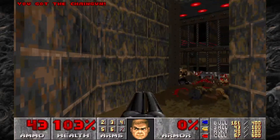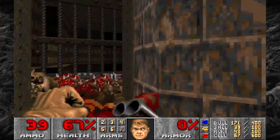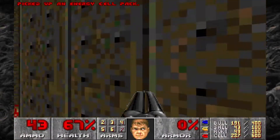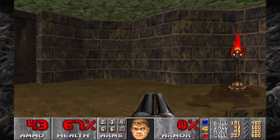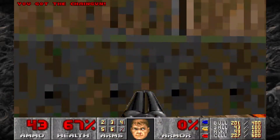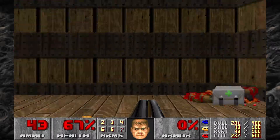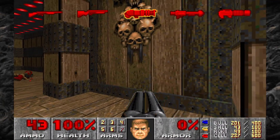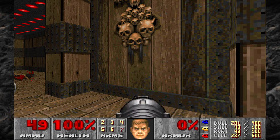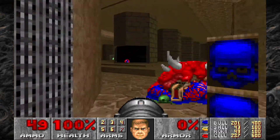If any Hell Knights didn't come out earlier, this is where they would be — this wall right here is a fake wall leading right here. Looks like there's a Spectre that got stuck in here. There's a Backpack, Energy Cell Pack, and some other goodies in there. Grab a couple of Medkits here. Now we have all the keycards and can head back to the main area, but a couple of spots have opened up revealing some Imps as well as an Archvile right outside this door.